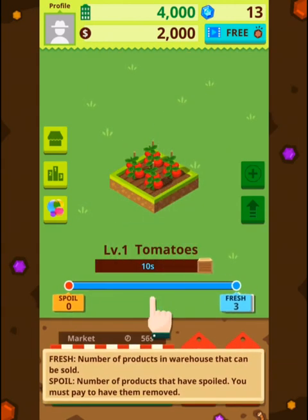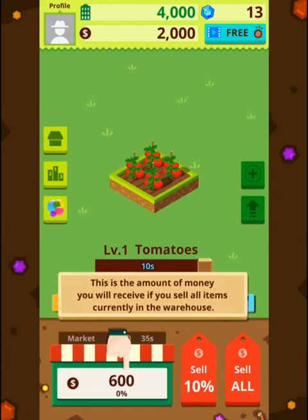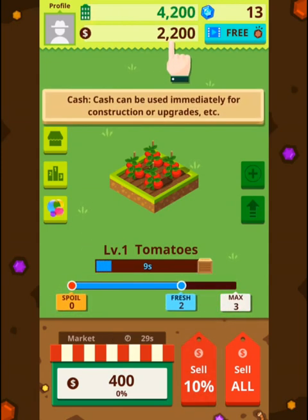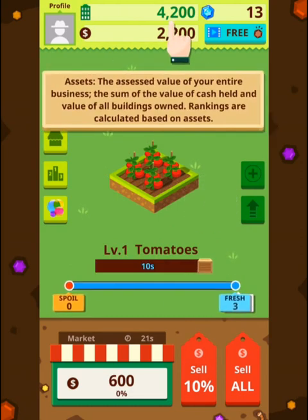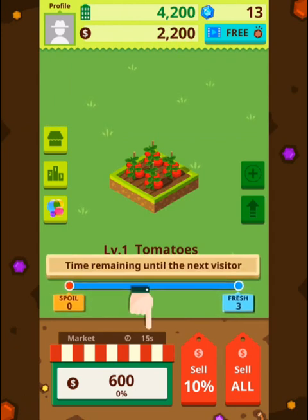So we're talking about an endless clicker. Okay, there's a twist here. This is the amount of money you will receive if you sell all items currently in the warehouse. Cash can be used immediately for construction or upgrades. Time remaining until the next visitor...